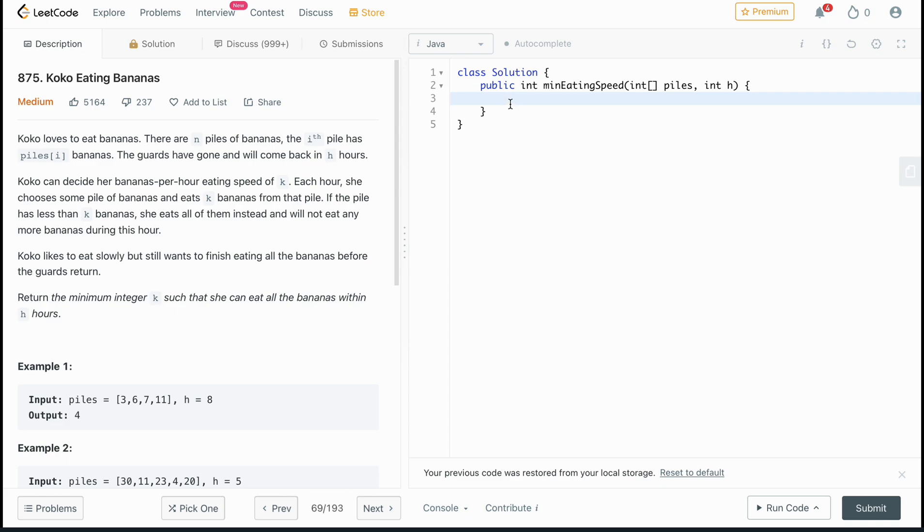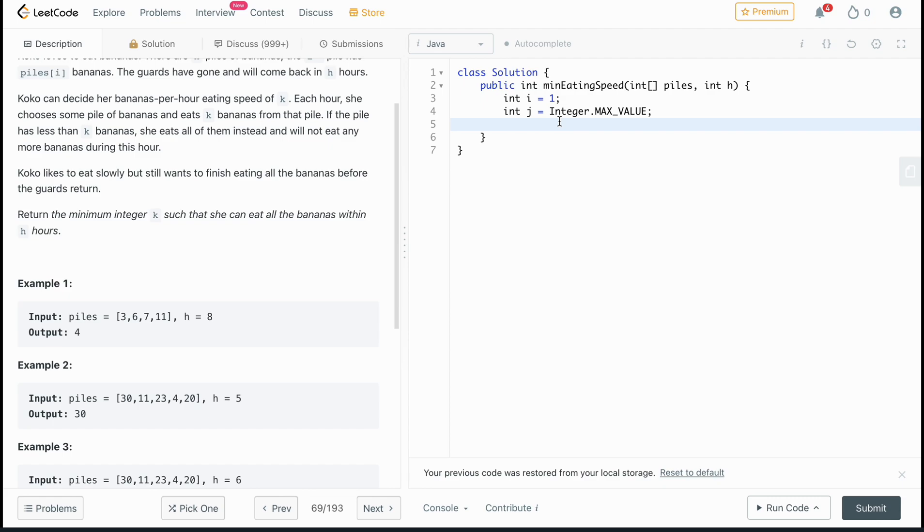Let's start implementing. Like binary search, we have two values: int i set to 1 and int j set to Integer.MAX_VALUE. The lower bound is 1 because you can't eat zero bananas per hour, and the upper bound is the maximum integer value — the quickest we could ever eat. Then while i is less than j, we compute int k = i + (j - i) / 2, simulating what it would be like at that midpoint eating speed.